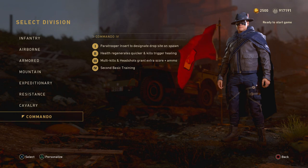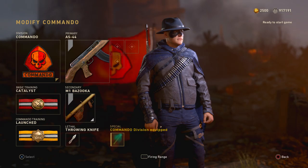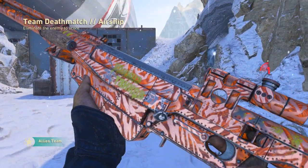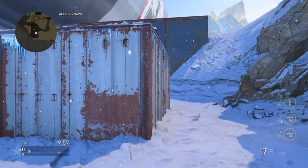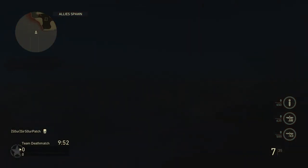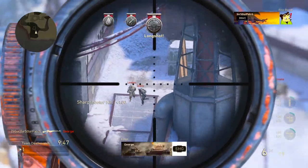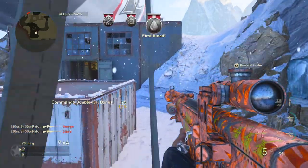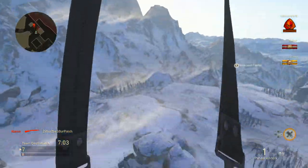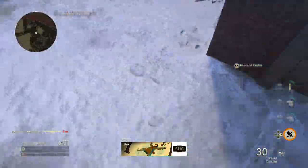Commando Tier 1 replaces your tactical with a personal paratrooper insert, which is exactly what it sounds like: a tactical insertion to control the location of your respawn, except you can only place it with clear sky above you because you have to actually drop into the map, borrowing from that intro mechanic in Operation Supercharge. So you are vulnerable doing that, but you also get a huge view of the map and can shoot down on people. Very interesting to see that mechanic brought to regular multiplayer as an attack insert.